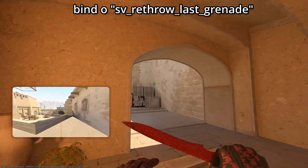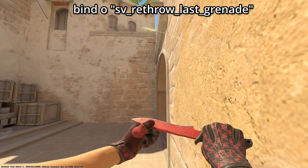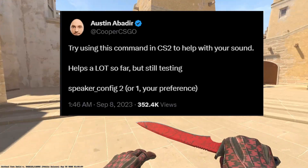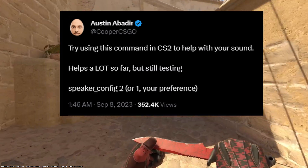If you want to test out flashbangs on your own — especially if you don't have teammates to practice with — you'll want this bind. As you can see, I'm frantically trying to get in position to test my flash. With this bind, you just press one key and it rethrows the last nade.